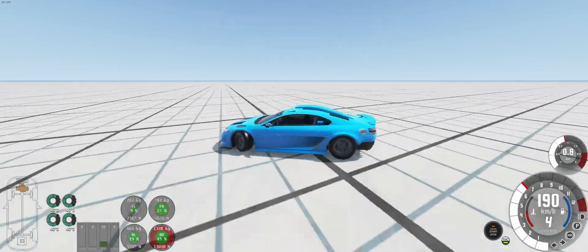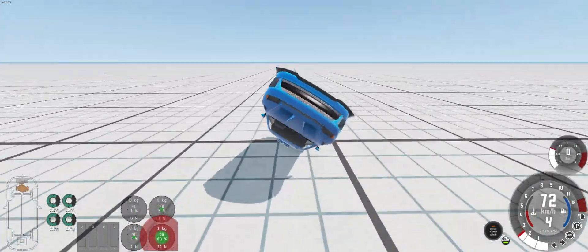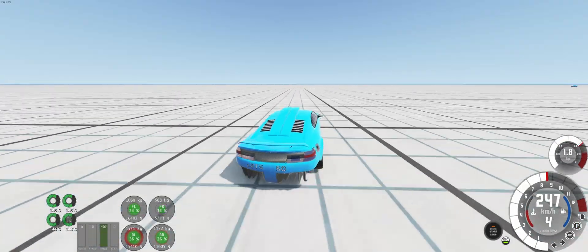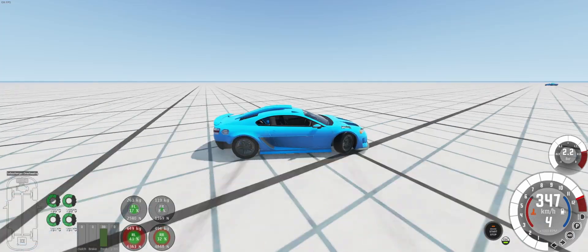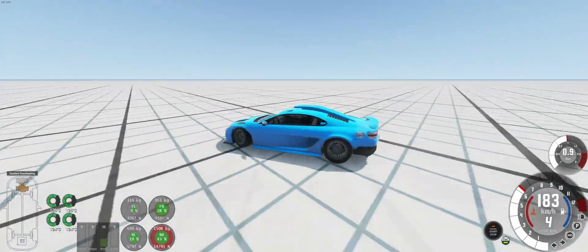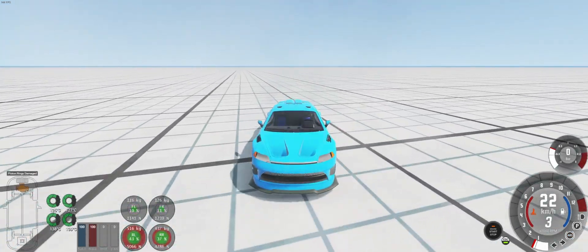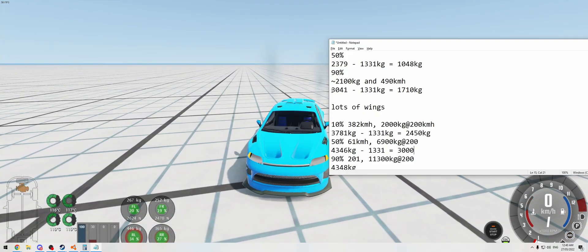But how does the car handle? That was almost controllable — don't do that. Let's try that again. It is, if you're not going overboard, a lot more controllable. Look at that — I can bring it back. Kind of. Well, I think the conclusion is that yes, you can add more downforce — but no, you probably shouldn't take Automation's word for it.